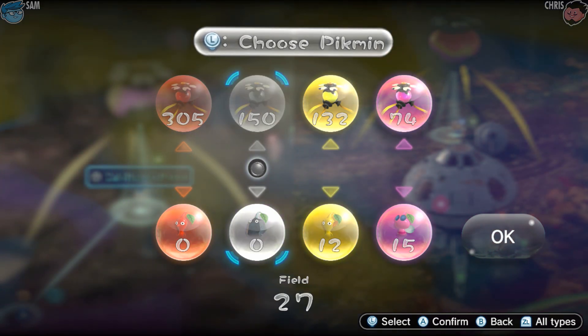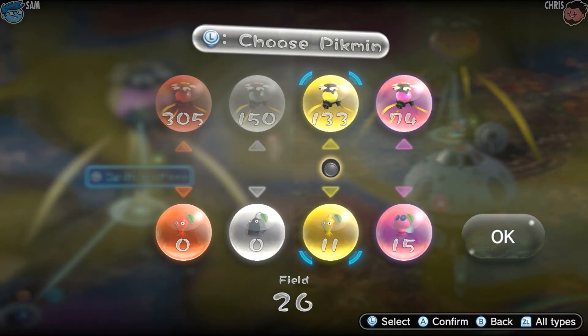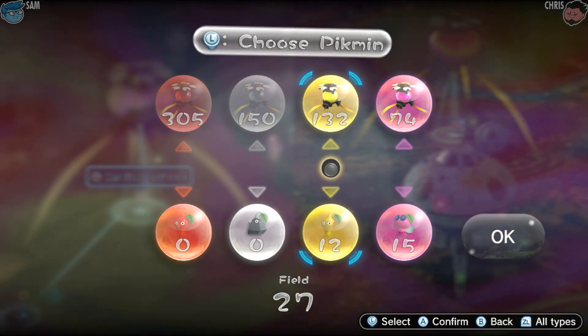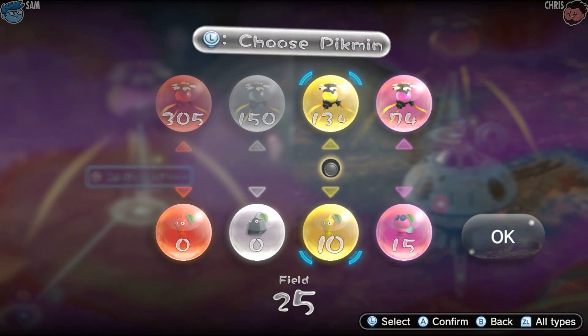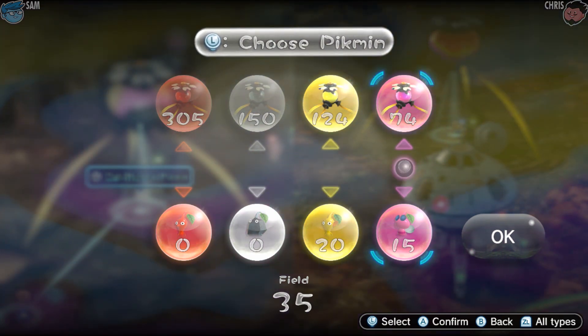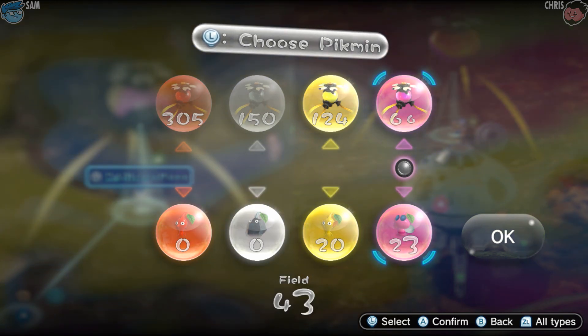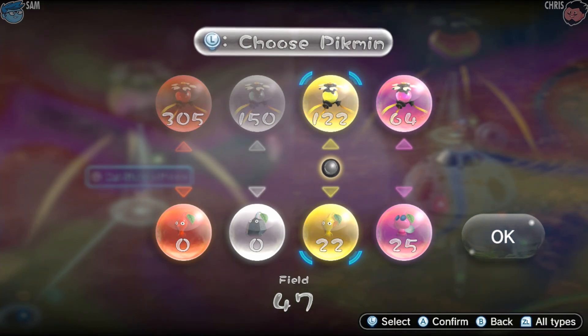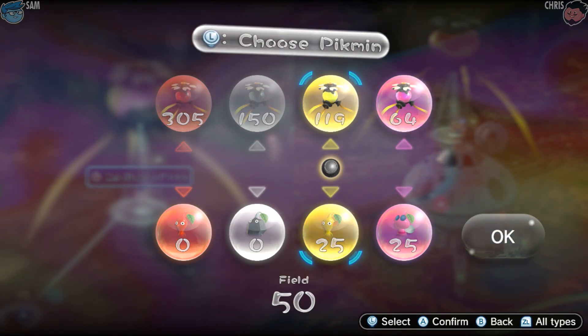How about I'll do yellow and pink and you do rock and pink? I'll come in on the second wave so there's not a whole lot of switching around — simplifies things. Have a squad of pink and yellow and kind of go from there. Take a significant amount of pink and yellow, and then I'll follow up with red and rock.